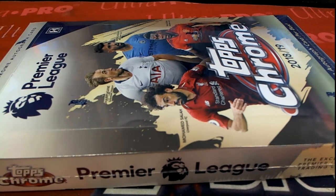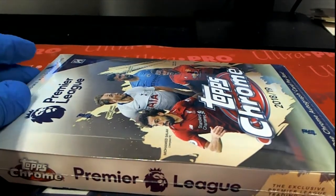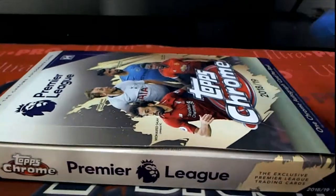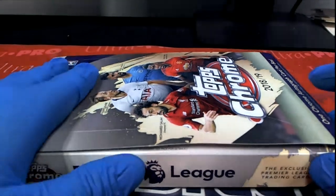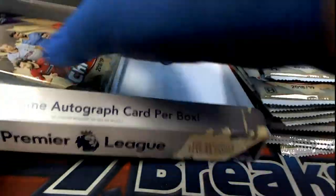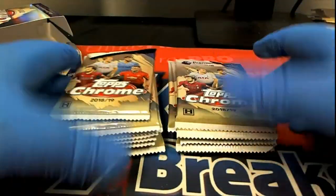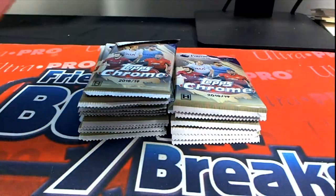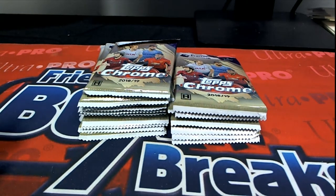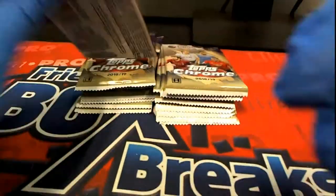Alright, it's time! We've got 2018-19 Topps Premier League soccer for Cynthia M — good luck! Everything should be jamming tonight. Friendly Box Breaks is undergoing a recode for the last few months; we do everything on Collectibles now. You have to create a new login, but other than that it's all good.